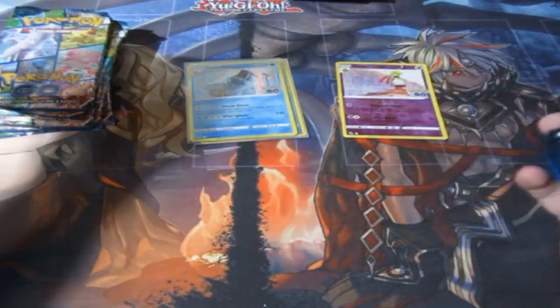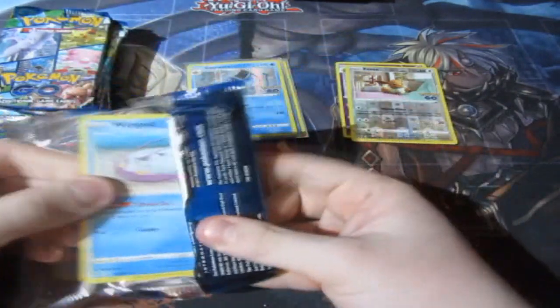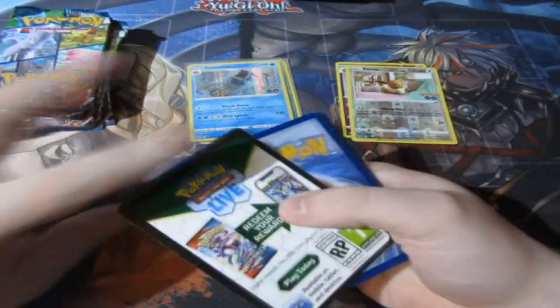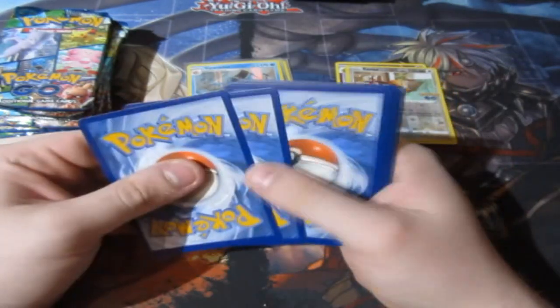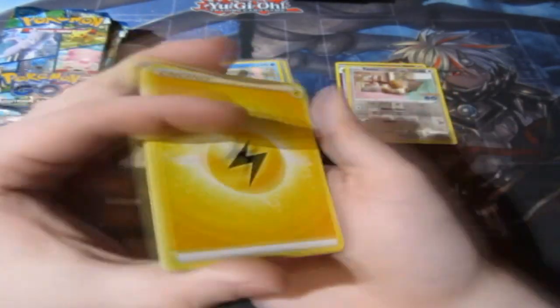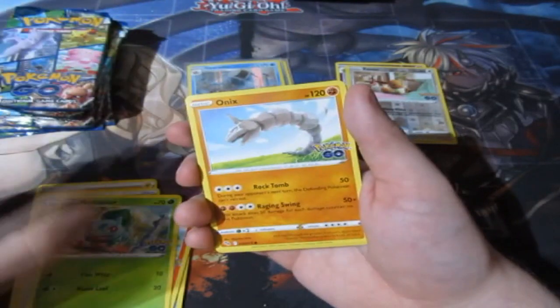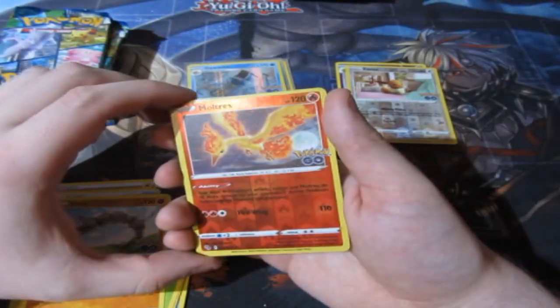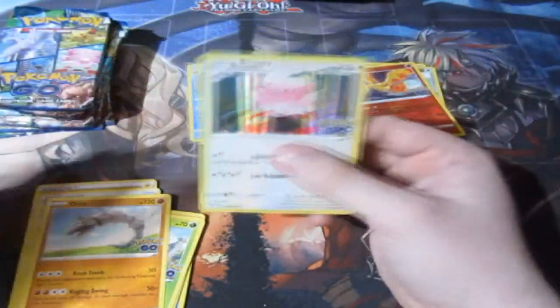I have to keep an eye on the reverse foils because some of the reverse foils will be a Ditto. When I find a Ditto I will peel one of them off, and all the rest I'm going to keep unpeeled because unpeeled Dittos are actually worth more money than peeled ones — which is weird. Next pulls: Lombre, Inkay, Whismur, Numel, Bulbasaur, Onix, a reverse foil rare Moltres — very nice — and a Blissey. That reverse foil rare is good to know.